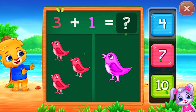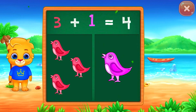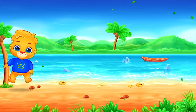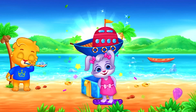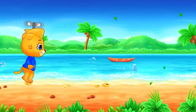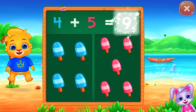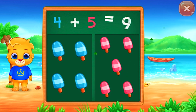Birds. Four. Three plus one equals four. Ice creams. Nine. Woohoo! Four plus five equals nine.